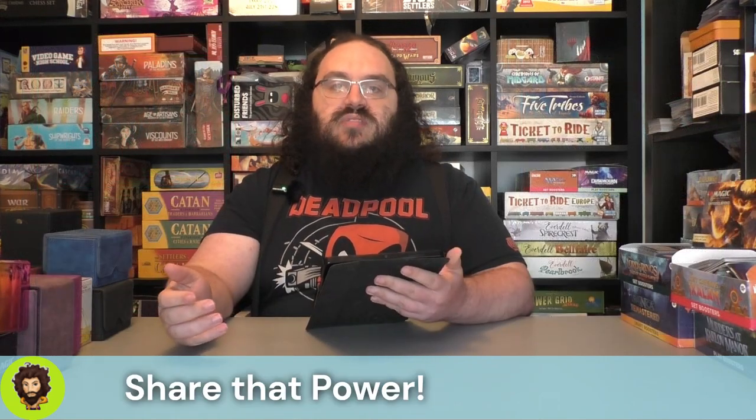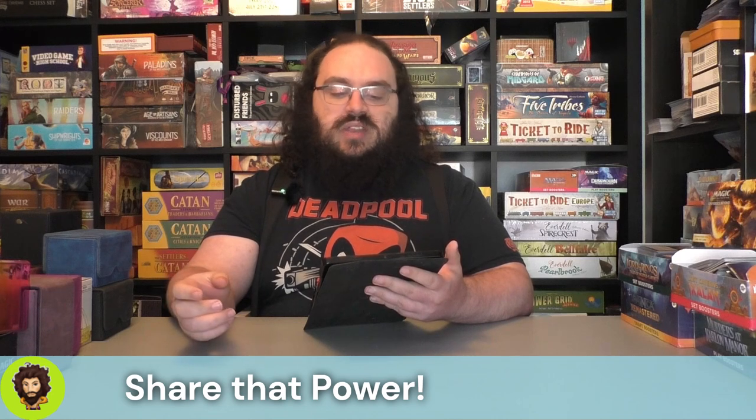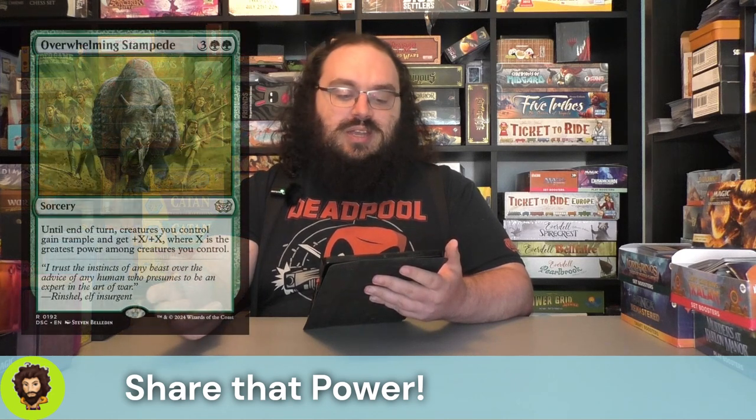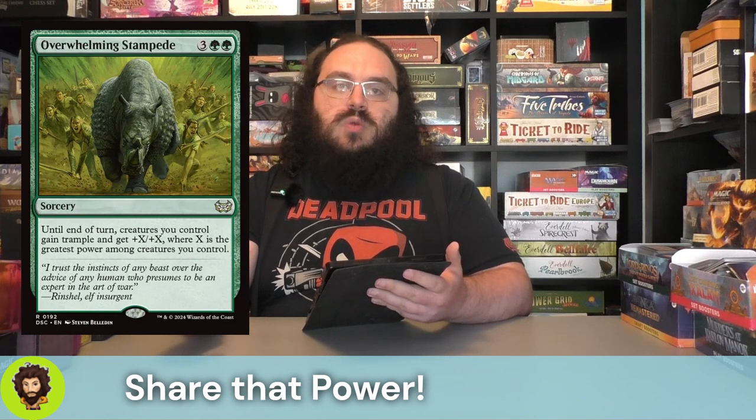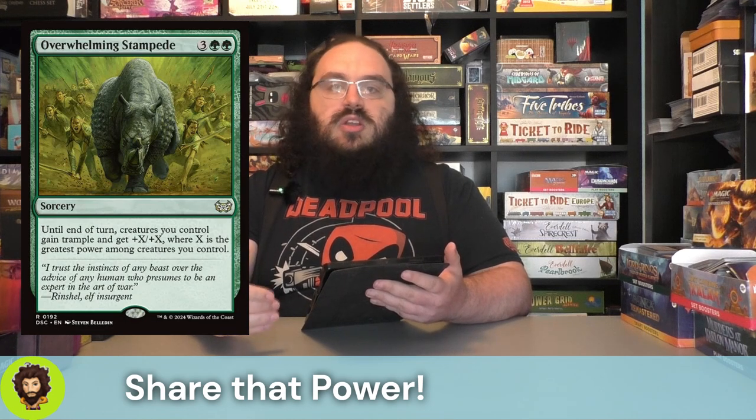We actually don't have a ton of ways to directly share the power, but our big one here in the deck is Overwhelming Stampede — five mana. All creatures are going to get plus X/plus X with trample, where X is the greatest power among creatures we control. You better believe this is a haymaker — we're taking everybody out at once. That actually leads us into some honorable mentions.